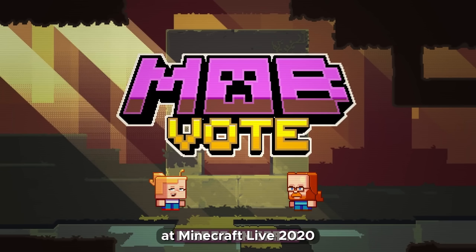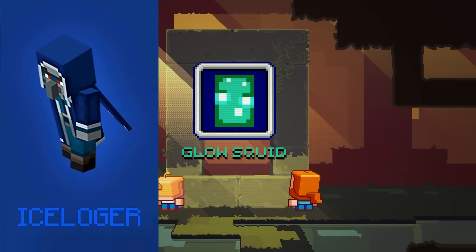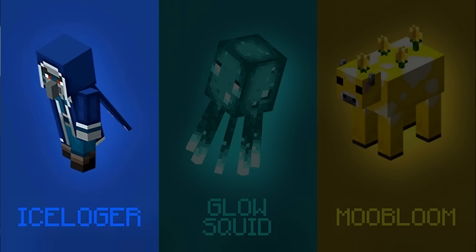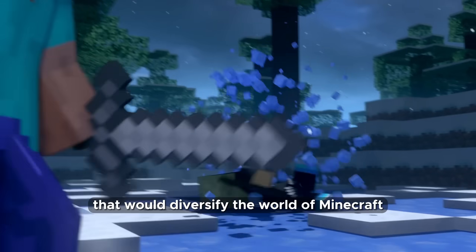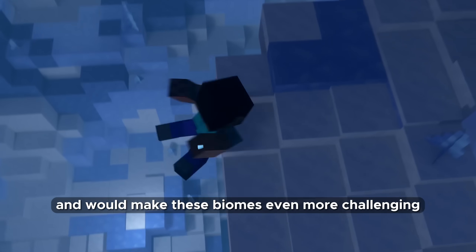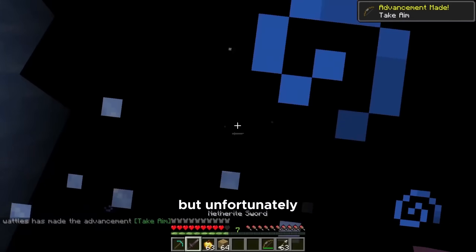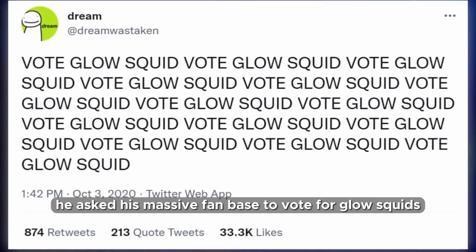Three years ago at Minecraft Live 2020, we were offered to vote on new mobs: Ice Logger, Glowsquid, and Moobloom. I voted for Ice Logger, but Glowsquid won. Ice Logger is that winter mob that would diversify the world of Minecraft — it would spawn in mountains and ice spikes and hurl ice clouds at the player, making these biomes even more challenging. This mob had really great potential, but unfortunately Mobvote 2020 was influenced by a large Minecraft creator who asked his massive fanbase to vote for Glowsquids. Speaking of blocks, I'd like a completely snow-covered grass block.